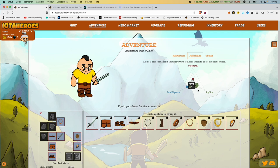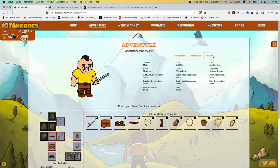Either we train him for intelligence, or for strength and speed so that we get him as an all-rounder. And of course, as I said, everything is an NFT. All his qualities are defined here as a character.